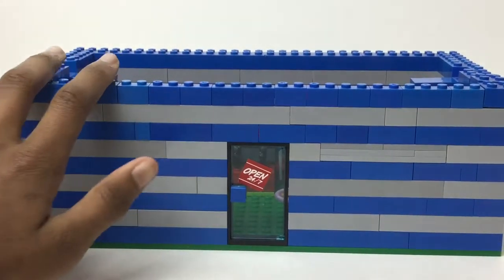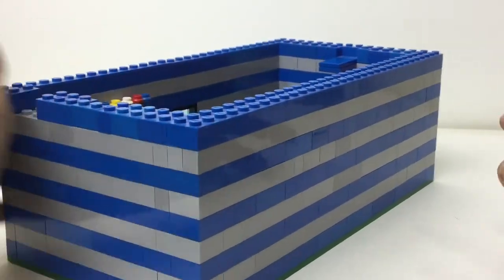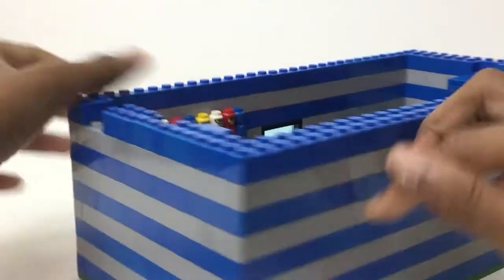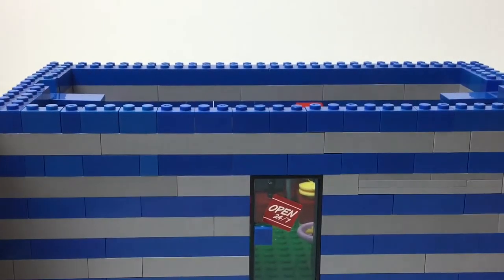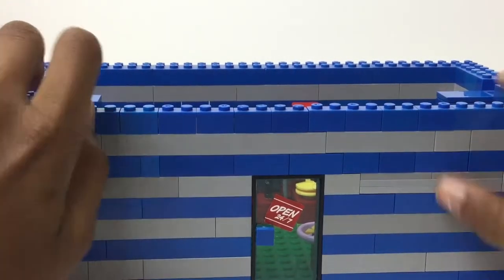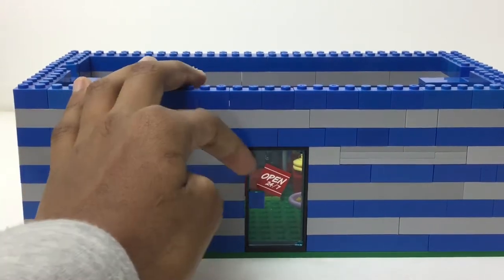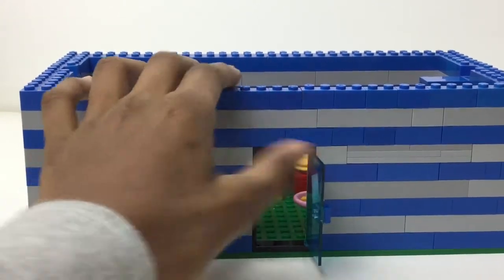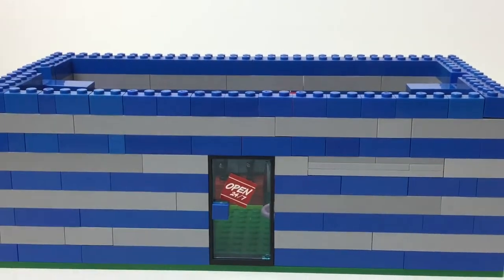I forgot to mention about the exterior: I have this striped blue slash gray design, and that was mainly because of lack of parts, as with all my other mods — that's why you don't see any mods that are just a base color. The plate is the length of half a base plate, I believe. The door says open 24/7, and instead of using a stud like usual I used a one by one plate. With the roof off, you can see how much light is in there and you can actually see the inside.